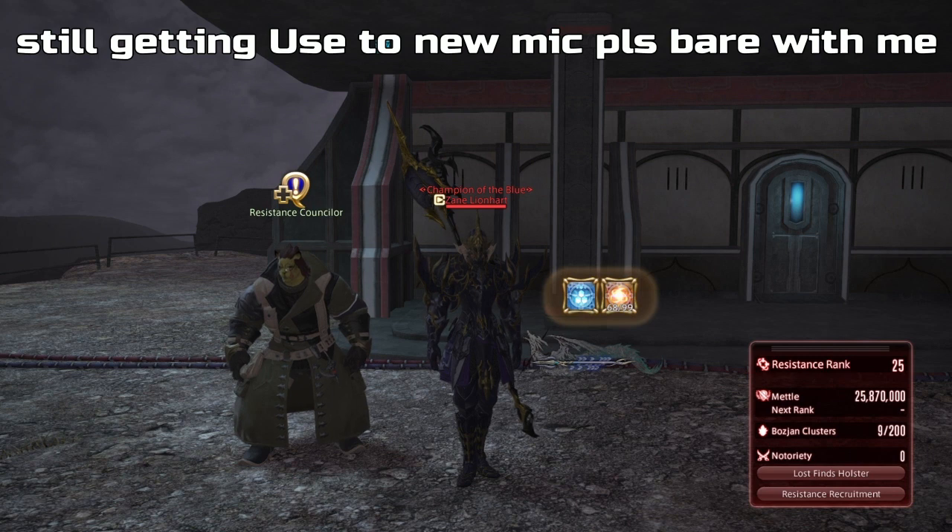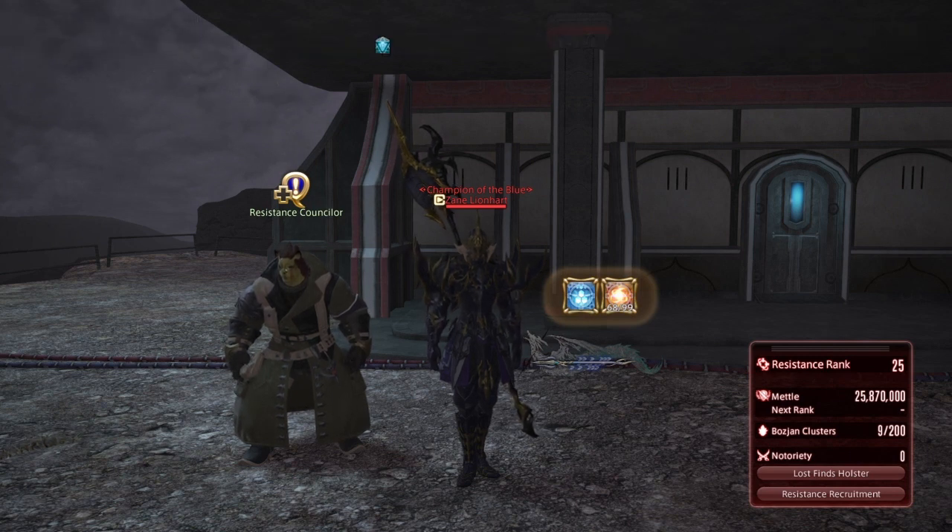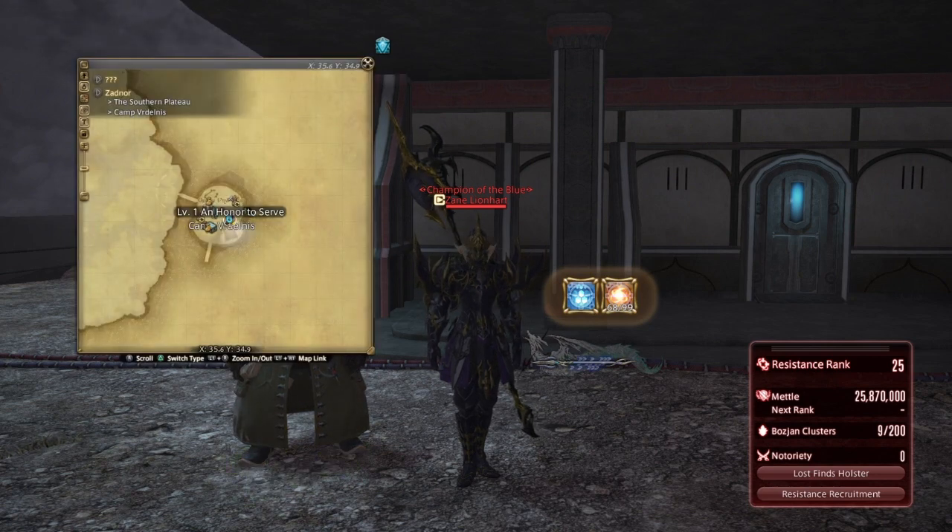Now, the honor system in the Bozjan Southern Front basically gives you a boost to your healing powers, your HP, or your damage dealt. In order to unlock this, you have to complete the Delrida Critical Engagement at rank 25. Then you talk to the Resistance Counselor, located at X35.6, Y34.9 in Zadnor.